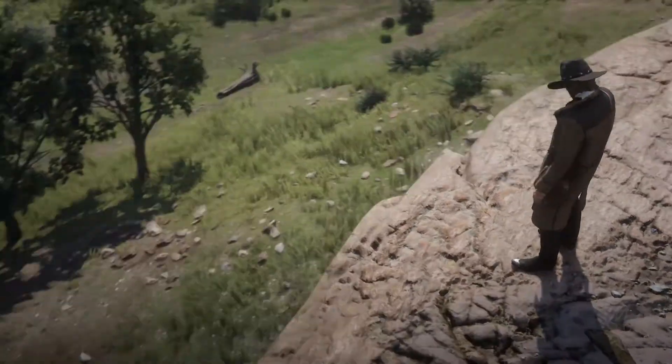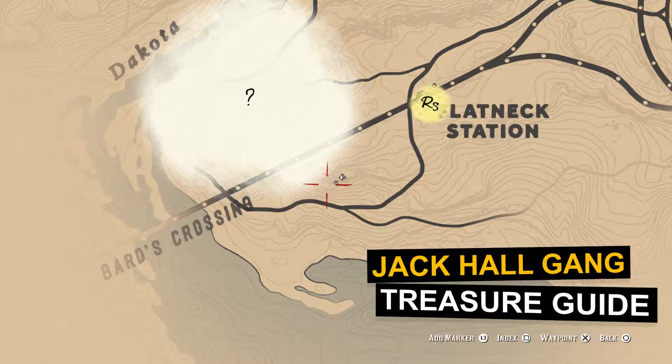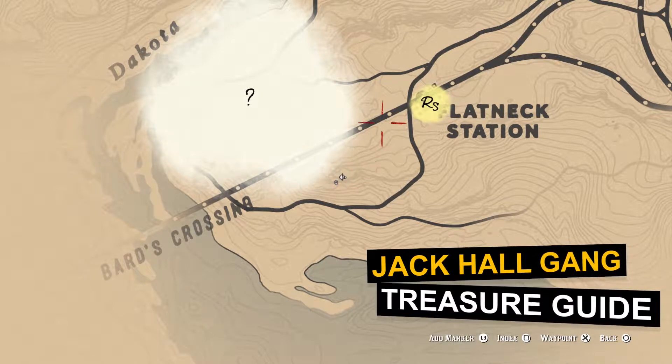What's up guys, we are doing our first treasure hunting here. This is the Jack Hall Gang treasure, so we'll be doing the treasure guide here — the locations and everything. To get the first part, you'll need to go next to Flatneck Station.